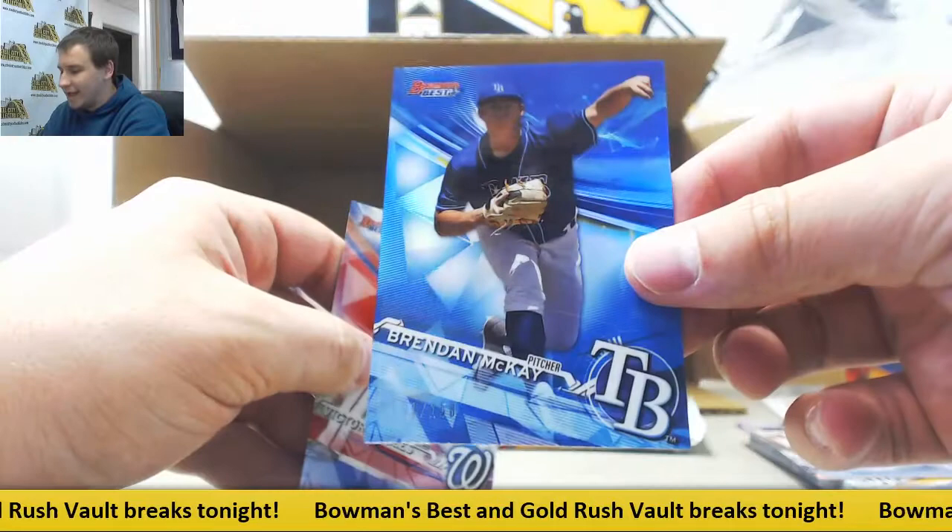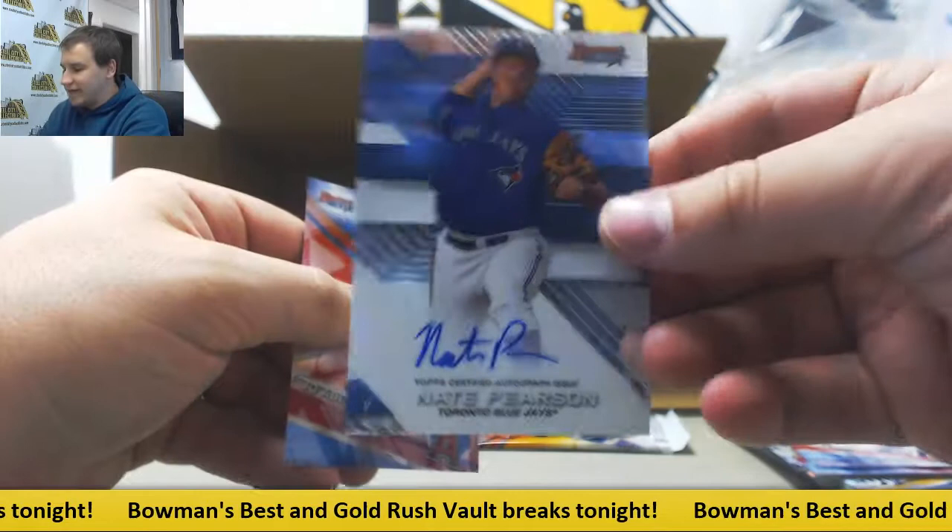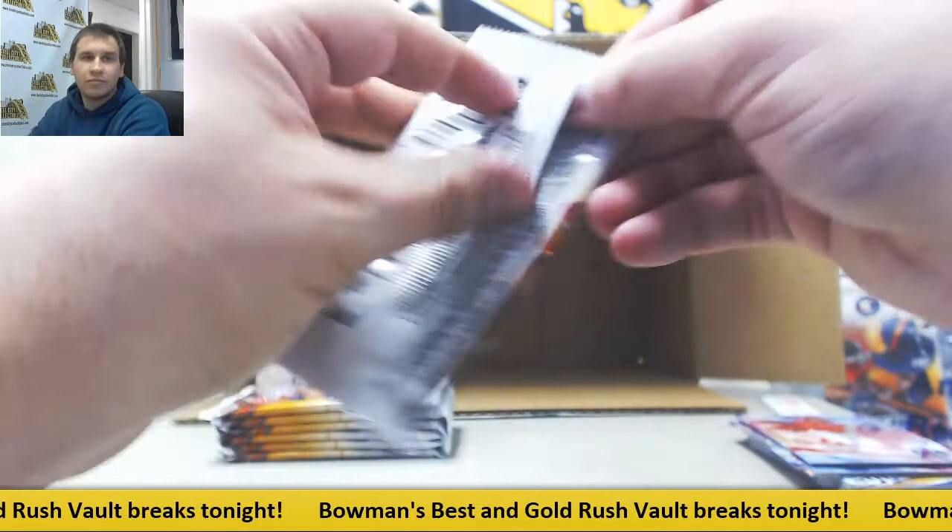Insert Tyler O'Neal. And a blue, nice one for the Rays — Brendan McKay, pitcher parallel to 150. He has a pitcher and a batter card. Autograph for the Blue Jays — Nate Pearson, base auto.